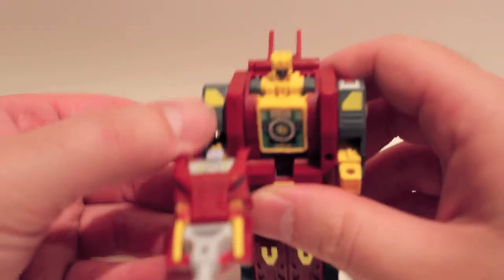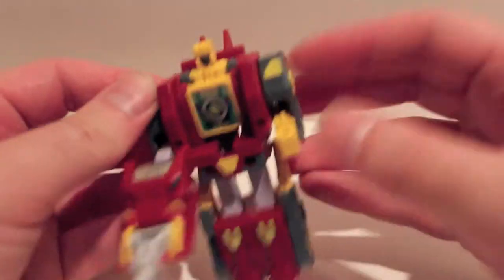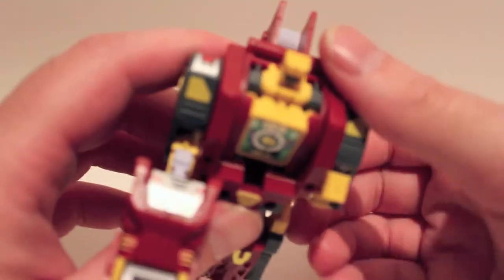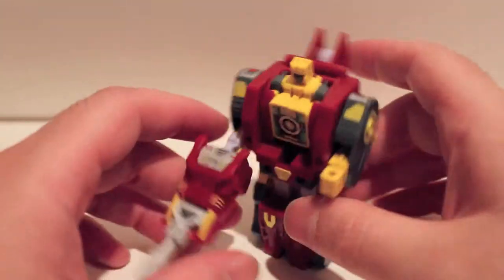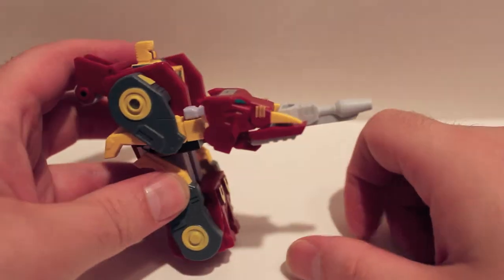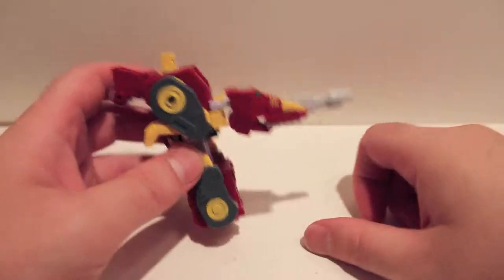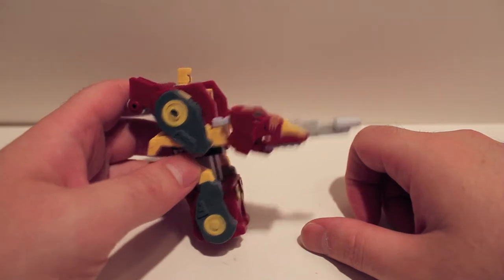Same basic articulation as Tail Club — shoulders go all the way around, and the fists can go up and down for the transformation. There he is with his gun. I love his gun — it's a saber-toothed tiger head with a gun barrel. Awesome, I love that.